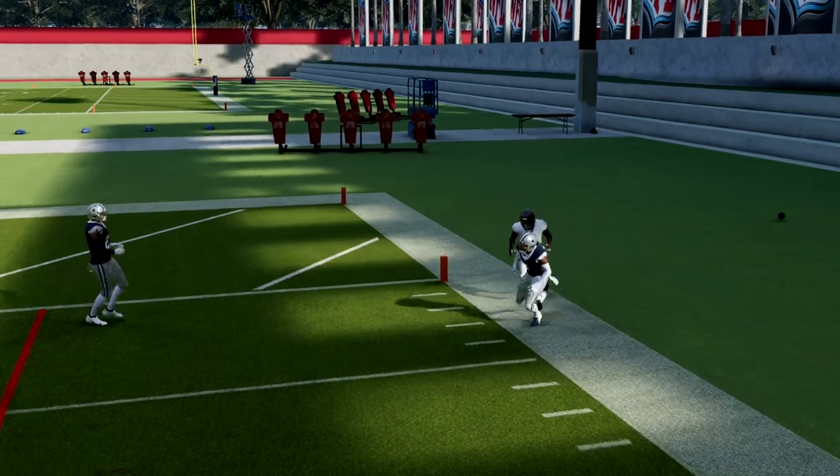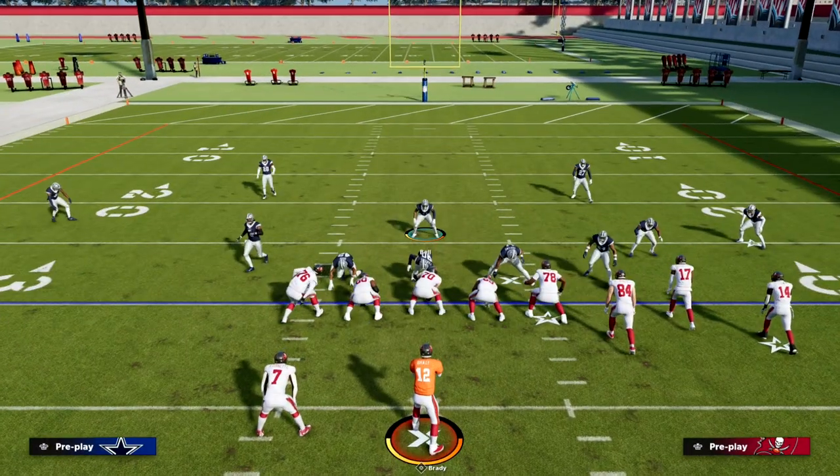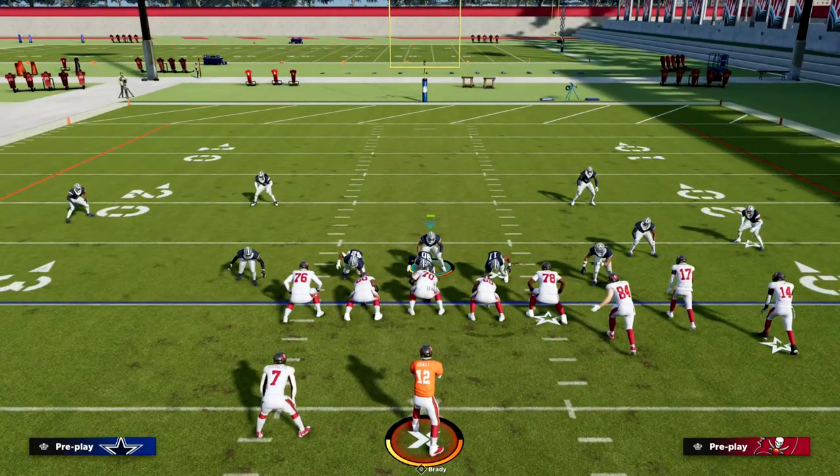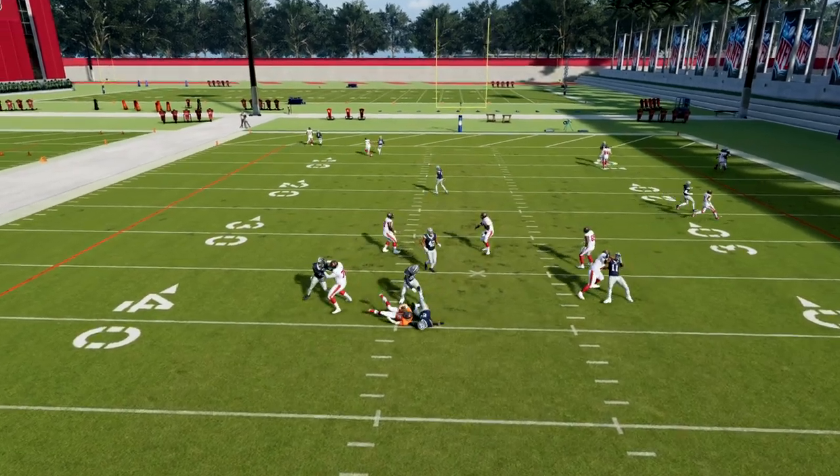Normally this is going to come completely free off the right side. What you might have to do is get your user down in the A-gap. I'll show you the four-man version in just a second, but as you can see we're able to get that edge pressure at the quarterback.